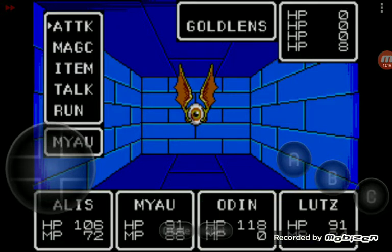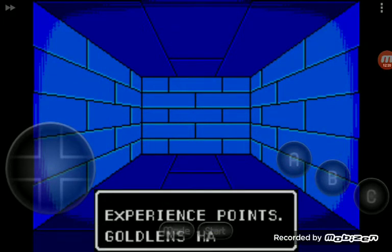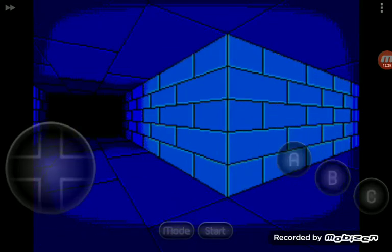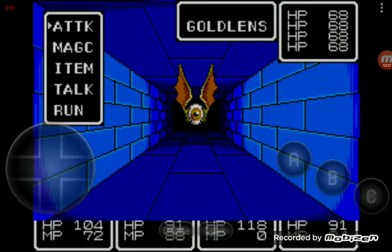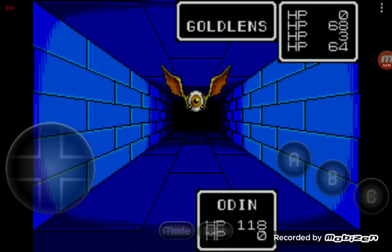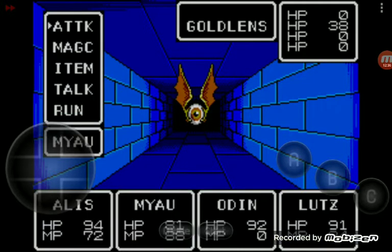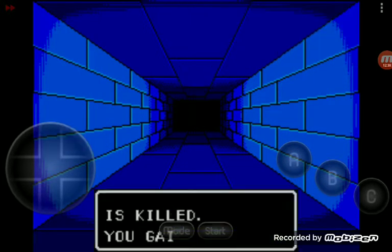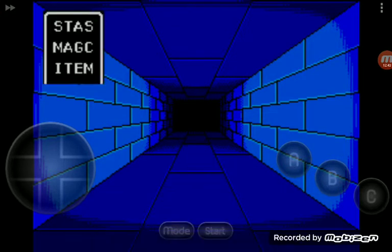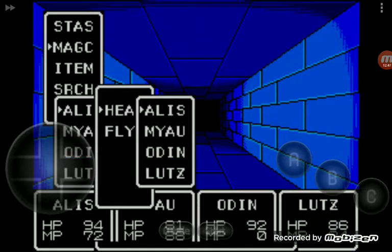There is another Mega Drive game that's a lot like when it comes to encounter rates, and that's Shining in the Darkness. The encounter rates on that are very high as well - like every few steps you get battles. Sega did that sort of thing in their game. Odin leveled up but he won't learn any spells. I'm going to get Alice to use some healing magic now.